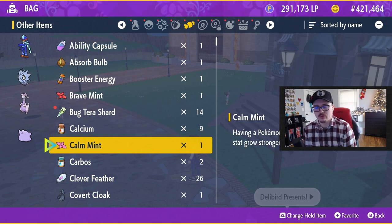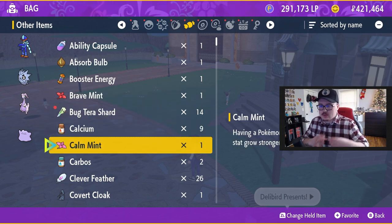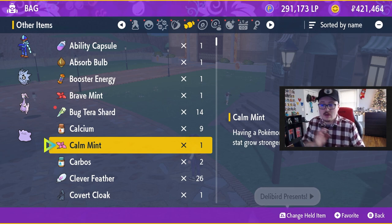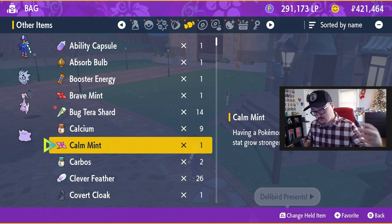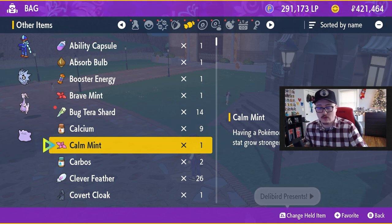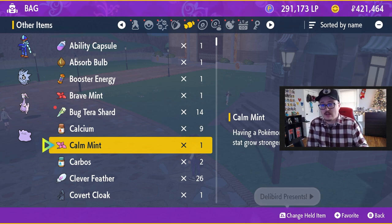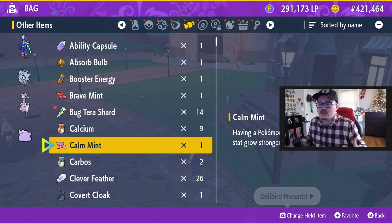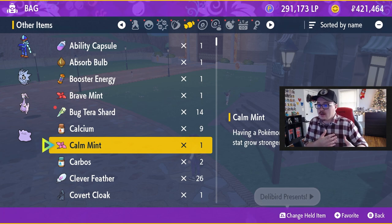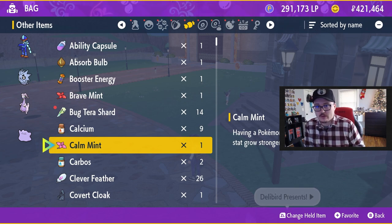Another way to change natures is through Nature Mints. These items allow you to change the nature of a Pokemon to whatever nature is listed on the mint. However, this change does not transfer down through breeding — the mint only applies to that specific Pokemon. If you give your Quaquaval the Calm Mint and breed it with an Everstone, the offspring would still have the original Hasty nature. Mints are most effective for competitive players who just want to change a nature on a finished Pokemon.